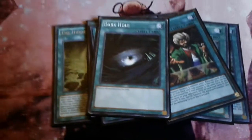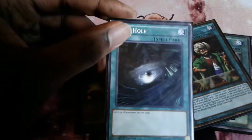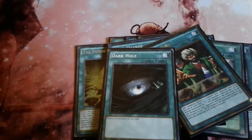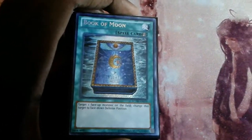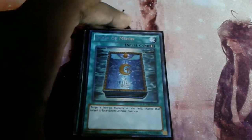Dark Hole — this one is a Shatterfoil, you can probably see it. And then Book of Moon. Book of Moon is one of those cards you're probably going to use on your opponent's monster, but you can also use it on your own monster to set it face down and then summon one of your Behemoths from hand.